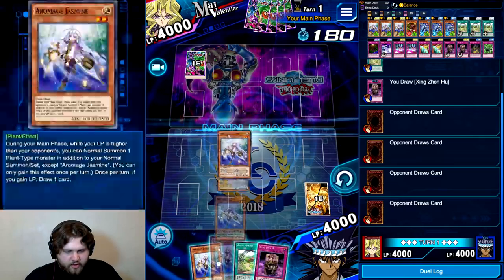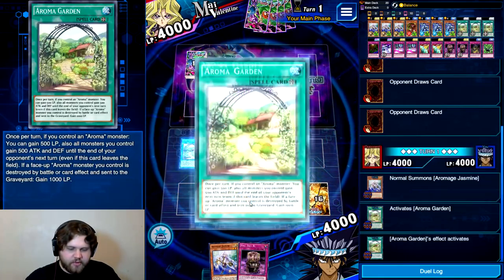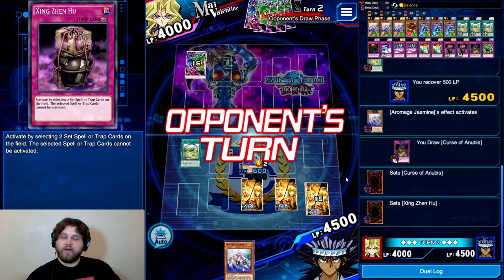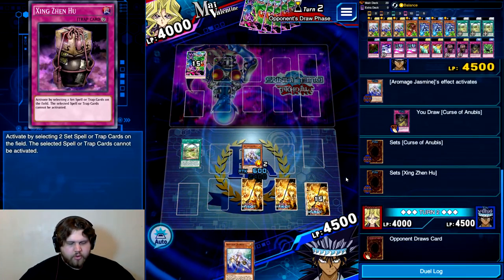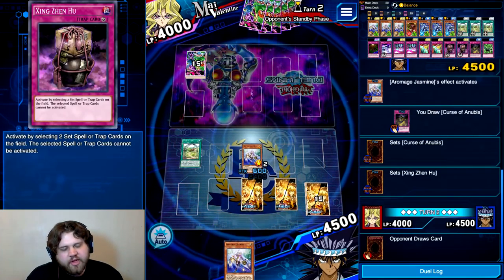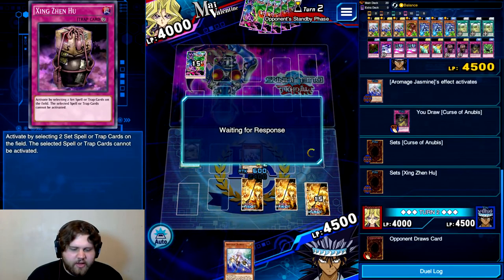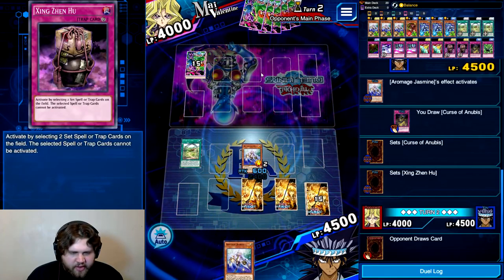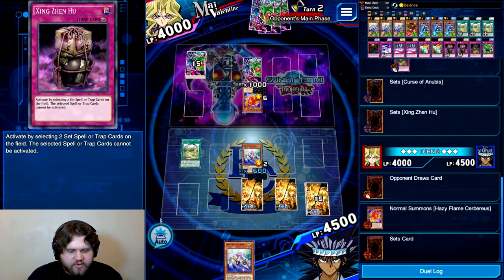Duel! Alright — Normal Summon Jasmine, activate Aroma Garden, gain 500, draw a card. Set the Zing Zang Hu and hope that I draw back row that's relevant against Hazy. Just summoning Cerberus — nothing much to worry about there. Set one. One more — hell yeah! My opponent's battle phase, I'm going to Curse of Anubis. I'm going to draw two cards next turn off these Jasmines, so that's 100% okay with me. I'll go ahead and chain this just so I don't accidentally miss the window, even though I've got auto on.